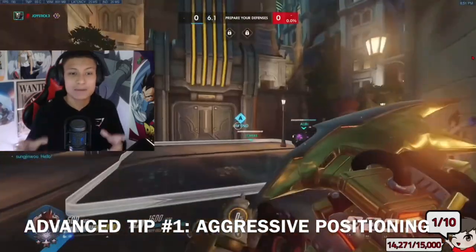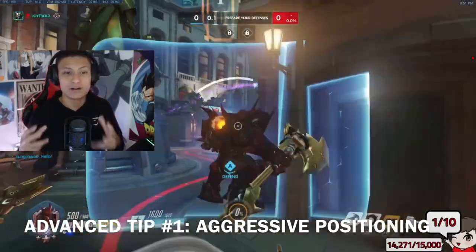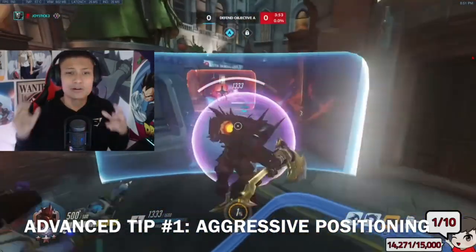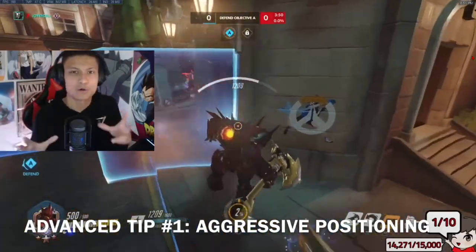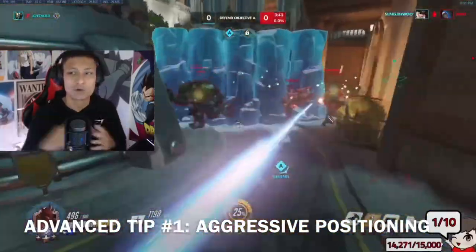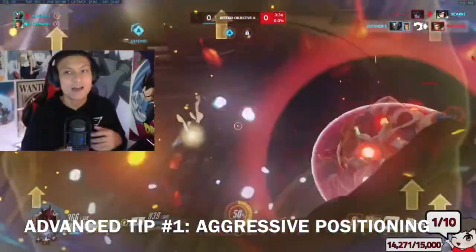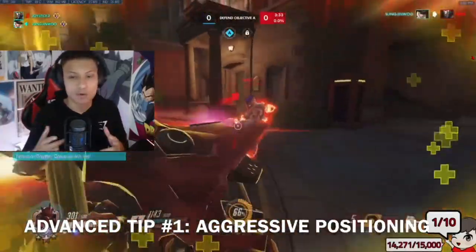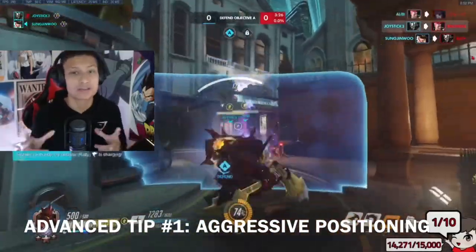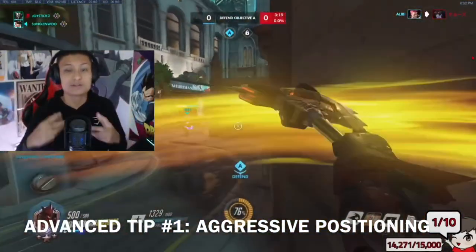Starting off, number one, I want to talk about positioning and what it means to be an aggressive Reinhardt. What I like to do is play to hold space and take it over. It's about dividing and conquering as Reinhardt. You're always going to be holding the space, playing different corners, and playing as close as you can to the enemy team while not wasting your shield. Use the geometry of the map, post up against them on either the left or the right side. Without using your shield, you're able to swing around the corner without just wasting shield. It's the most aggressive playstyle, and it ensures the enemies can't push past you.